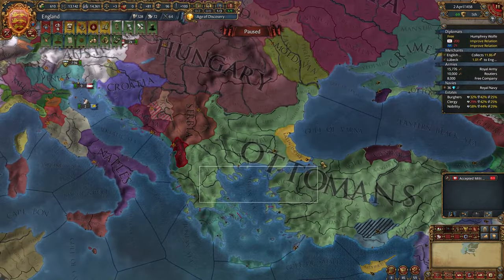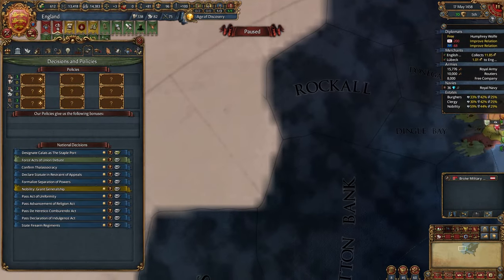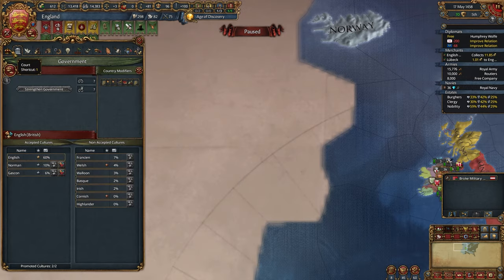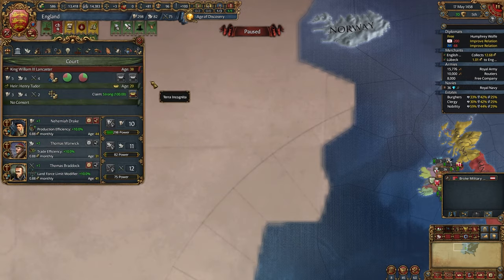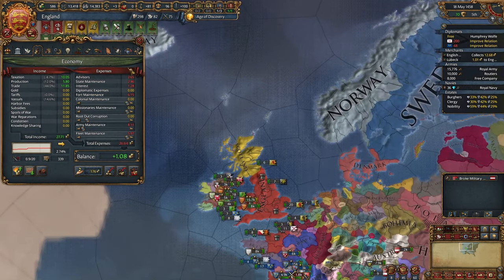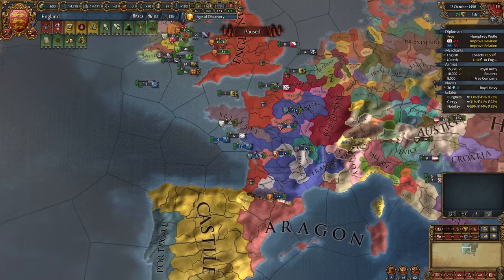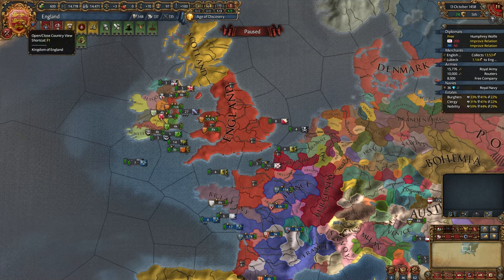Byzantium could have reconquered all of its cores easily, but it didn't — I don't know why. We can designate Calais as a staple port. Let's do it. Let's also finish the royal court, just need to hire some advisors — and we even have money for advisors, surprisingly. Let's finish it, plus 5 crown land. The truce with Scotland has expired — it's time to go on a rampage.